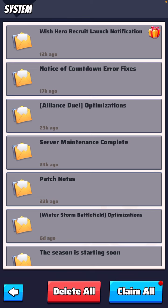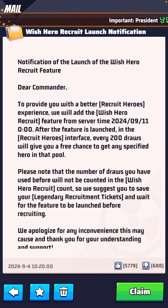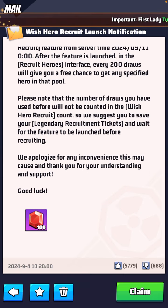There was another update after this morning's update and it talks about the Wish Hero Recruit launch notification. This may or may not apply to you — I'm guessing it's probably for people about to start season two, but if it's for everybody that'll be awesome. It says: to provide a better recruit heroes experience, they will add the Wish Hero Recruit feature from server time 9/11/2024 — basically a week from today. After that feature launches, every 200 draws will give you a free chance to get any specified hero in that pool. Please note that draws used before will not count towards the wish recruit count, so they suggest saving your legendary recruitment tickets and waiting for the feature to launch before recruiting.